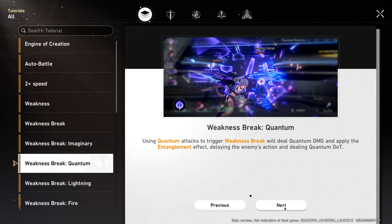Ice got lucky with its freeze, and similarly Quantum and Imaginary also have additional effects, so they rank a bit higher. Quantum applies the entanglement effect, which further delays the enemy's action more than a normal weakness break, and also deals Quantum DoT.